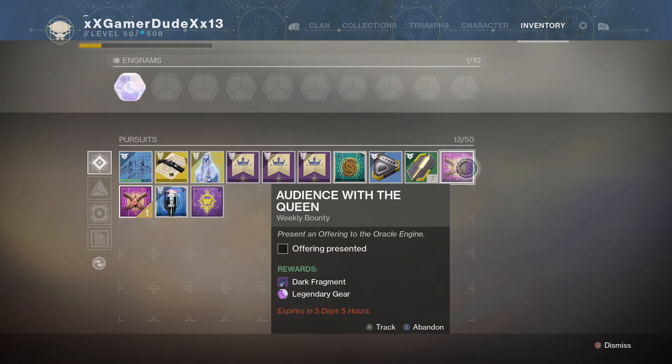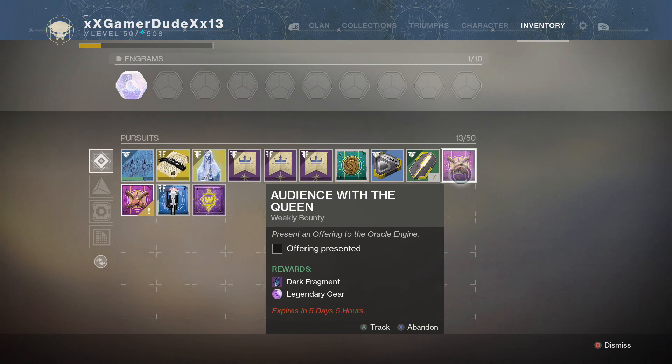You also need to pick up the Audience with the Queen weekly bounty, which is to present an offering to the Oracle Engine, which we'll do in just a second.